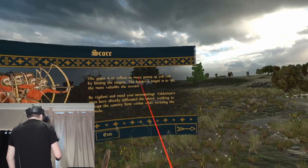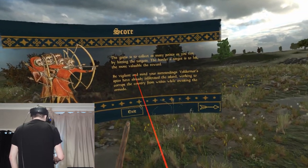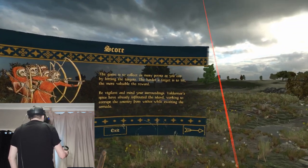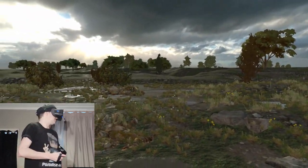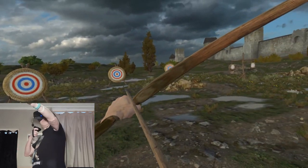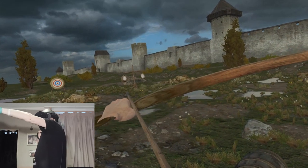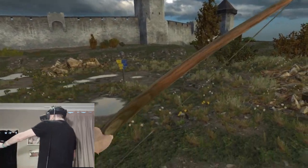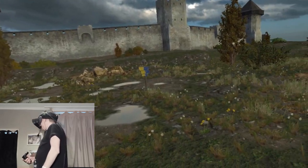The game is to collect as many points as you can by hitting the targets — the harder the target, the more valuable the reward. Be vigilant and mind your surroundings. Voldemir's spies have already infiltrated the island, working to corrupt the country from within while awaiting the armada. This is a really nice world — it looks really, really nice. I guess we're doing some target practice; the archery mechanics feel superb.